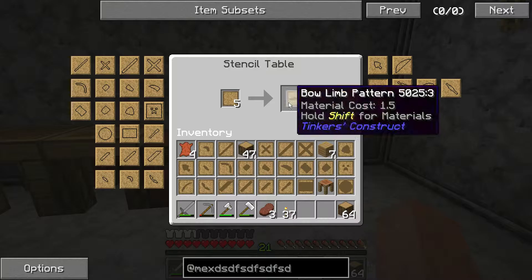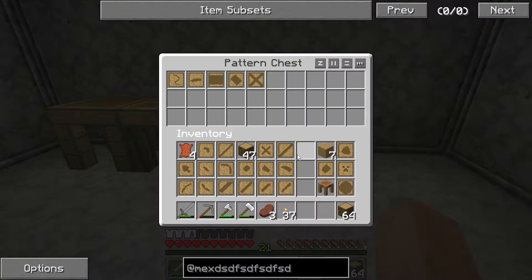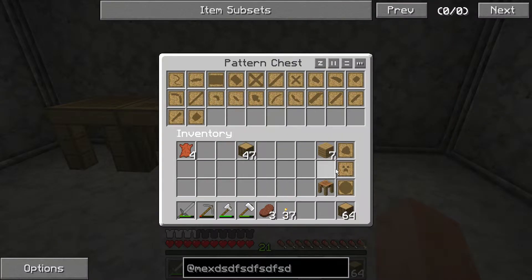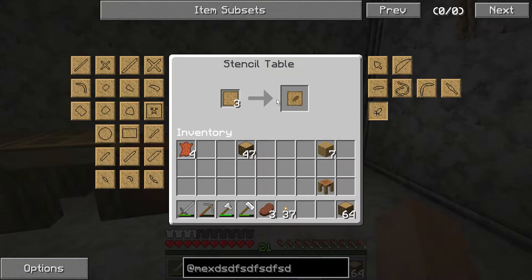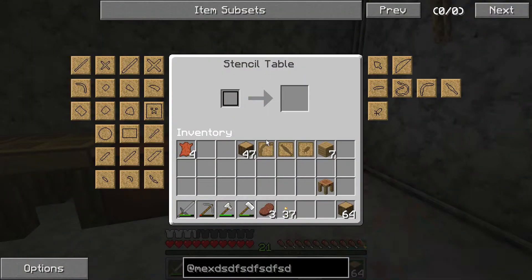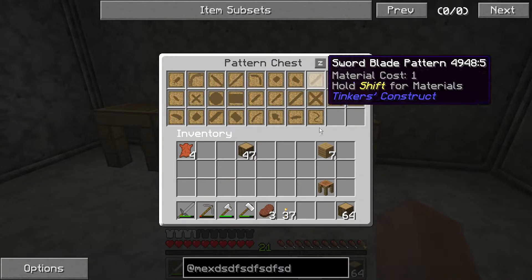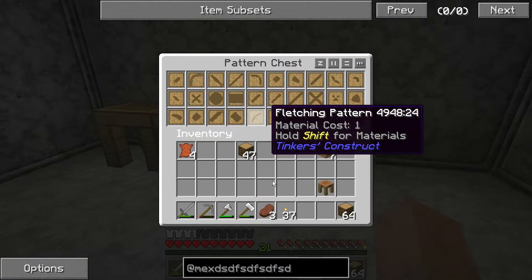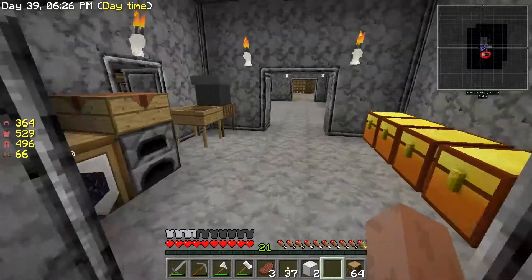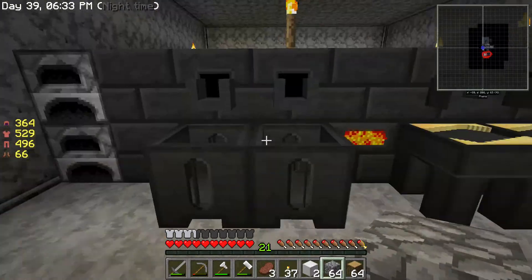Okay we got a lot in there. The tool station is going to go here — yep — and then the stencil table is where we make our stencil, I'll put that there, along with the chest and the part builder. This allows us to make stencils simply by clicking the stencil we want. I'm just going to make every stencil so they're already done and ready for when we need them.